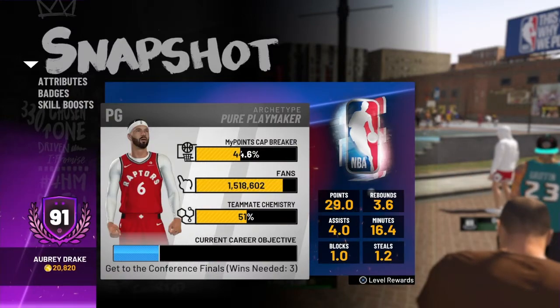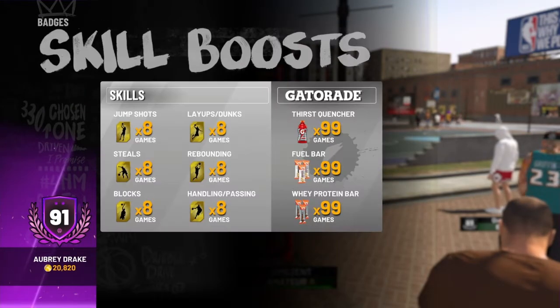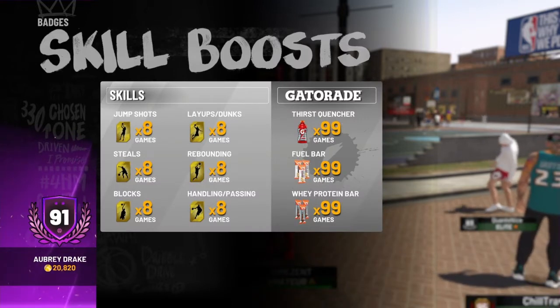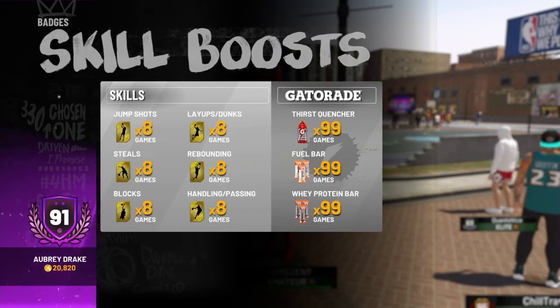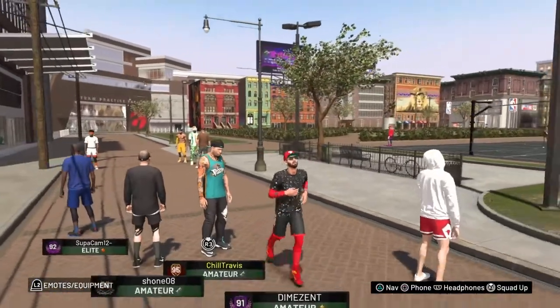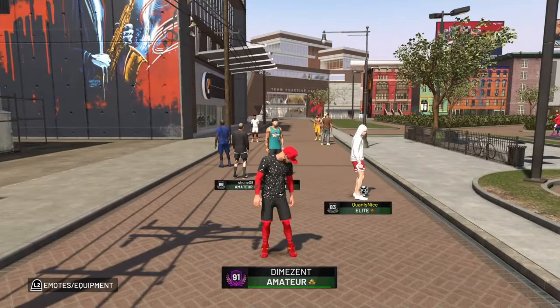When you go and check your Gatorade you'll see that I did it ten times. In order to get 99 you will need to do it ten times — each time you will get 30 Gatorade, but it's ten per category. So you will have to do this glitch ten times in order to get 99 Gatorade in each category.